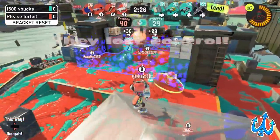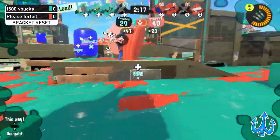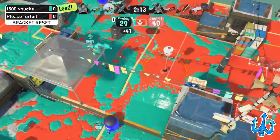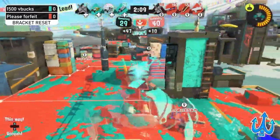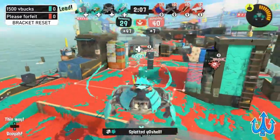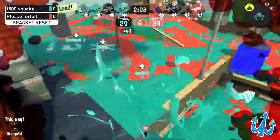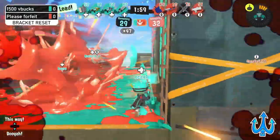Yosha got a beautiful tap-shot kill on the Splatana Stamper using a Zipcaster. We see another Stamp but they get countered immediately off by that Splash-o-matic, which was hiding there. The Crab Tank being used on the side of 1500 V Bucks. Please Forfeit wants to work down their penalty — it's down. 1500 V Bucks wants to push in right now because there are two people down on the side of Please Forfeit.